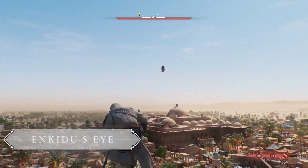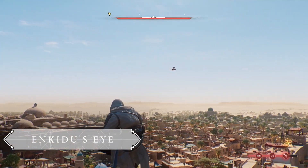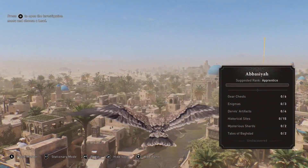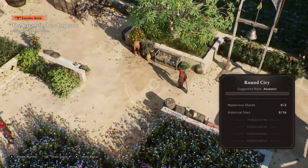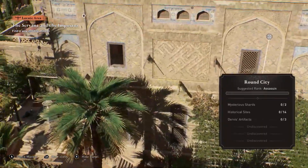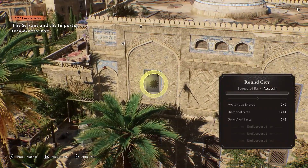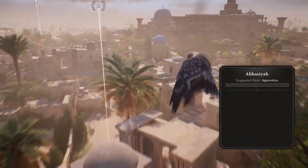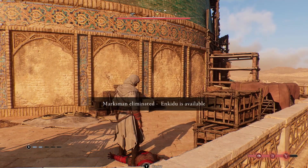Enkidu, Basim's Eagle Companion, can offer you a wider view of your surroundings. Press up to switch to Enkidu's Eye View. This overhead view allows you to mark your enemies and to locate your objectives with greater precision. Be mindful that enemy marksmen can shoot Enkidu, preventing the scout until you eliminate that guard.